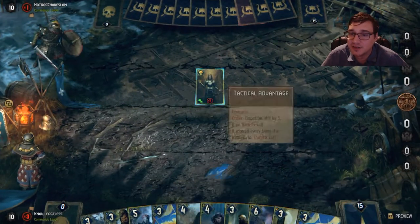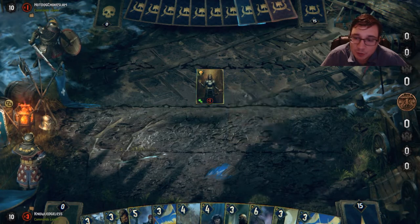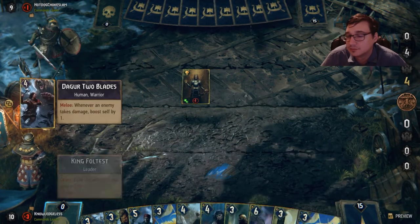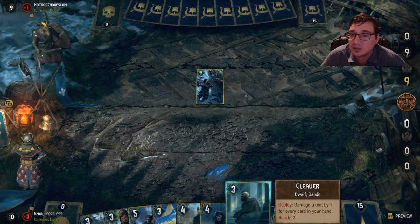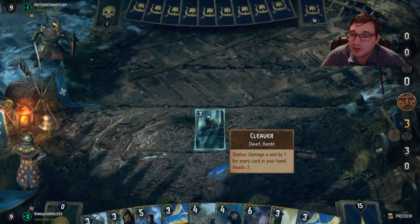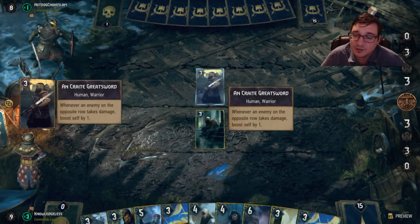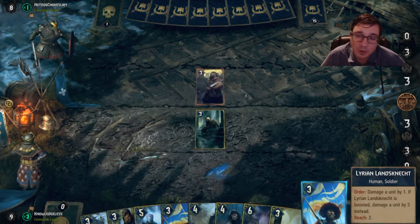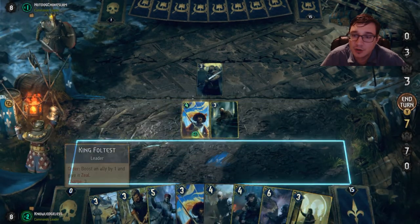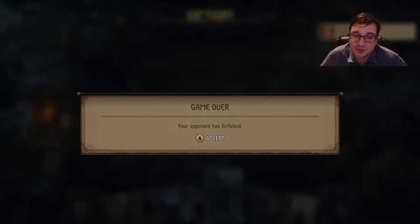I think you guys got the gist of the deck: engine cards, lots of removal, big finishers. This is why I like to play Cleaver — people like to use the tactical advantage right away, so I'll just use Cleaver to reverse that. Cleaver's cheaper than Scorch, a little bit more expensive than an Epidemic. Here I'm going to just get rid of my opponent's veteran, and he surrenders.